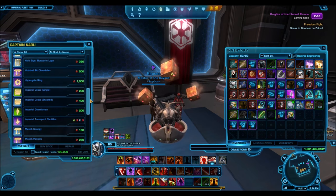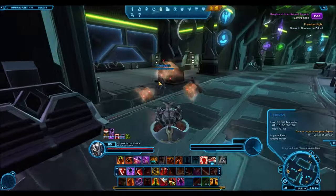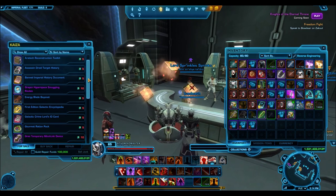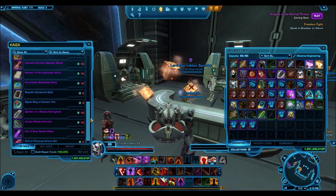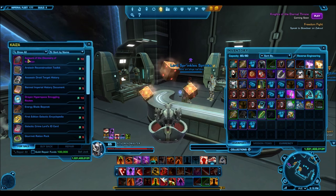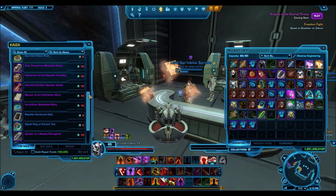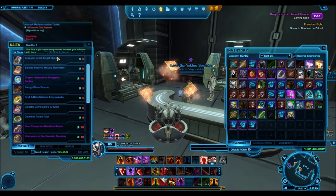When it comes to common data crystals, there are two things you can do. First, there's a vendor right here on the fleet that gives companion gifts — rank 5 blue and rank 5 purple. The blue ones cost 5 common data crystals, the purple ones cost 10. Using the artifact level companion gifts as an example, I can sell these on the Harbinger for 10,000 to 12,000 credits. If I sold one for 12,000 credits and spent 10 common data crystals, that's 1,200 credits per crystal — way more than BioWare's conversion of 500 credits per crystal.